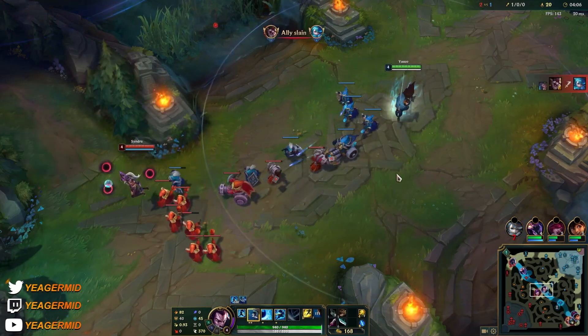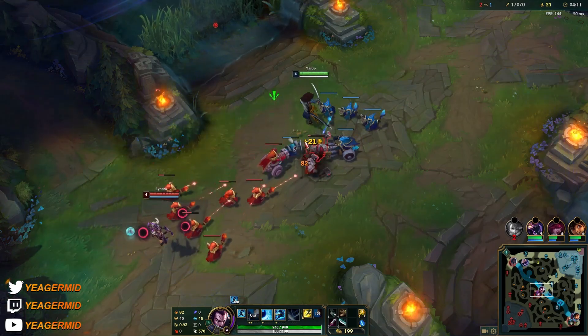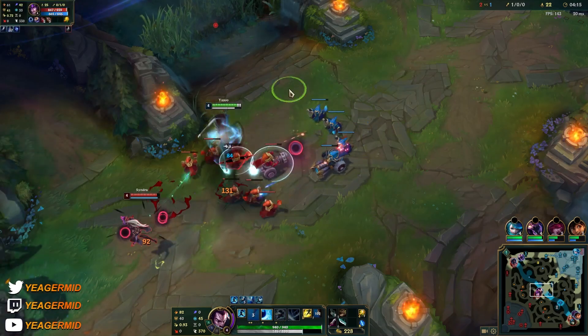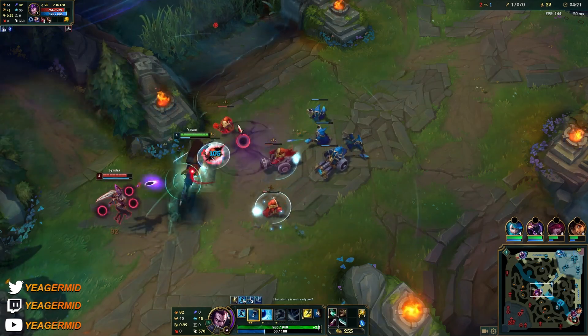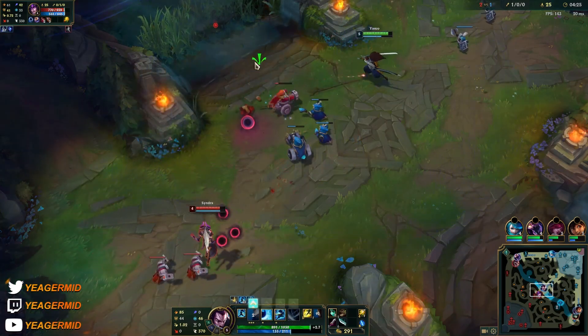We can try to repeat the same thing — trying to have a push set up or a freeze this time around. But I ended up pushing — it's fine though, because I want to be able to move first in case my jungler needs help.